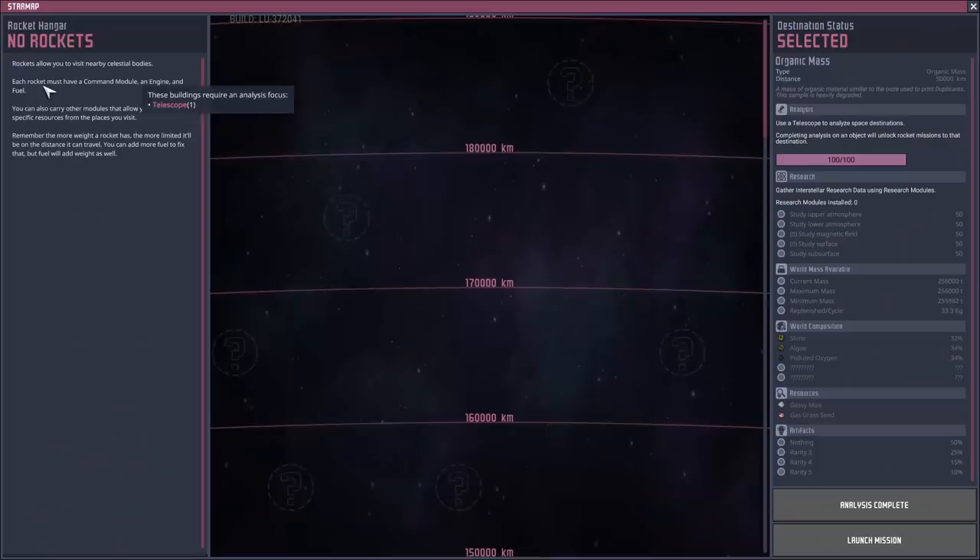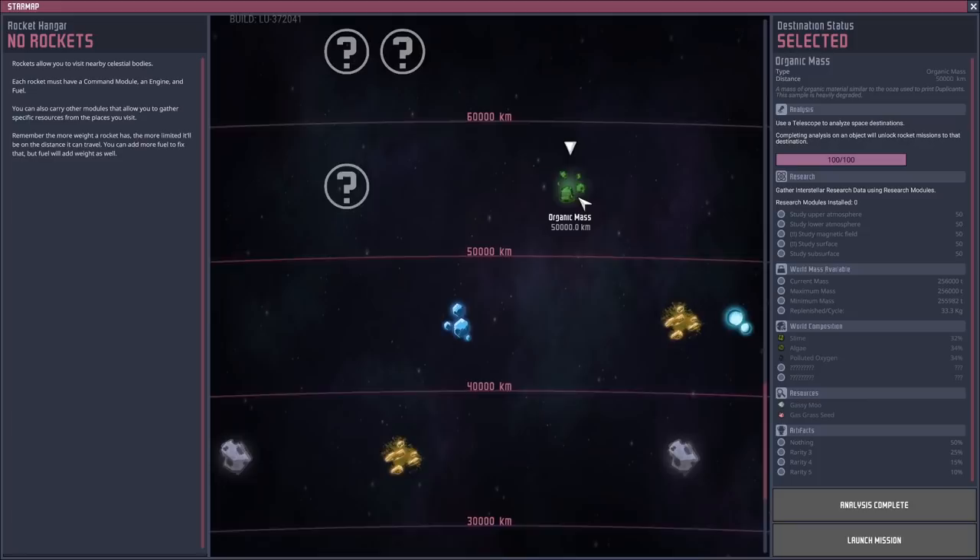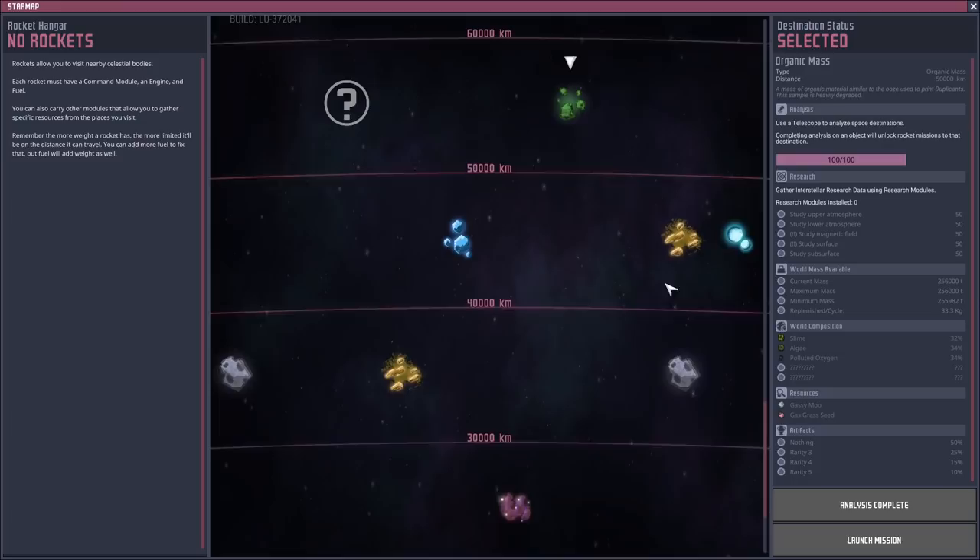The telescope is idle again — that's not good. I was doing some quick math: I need to explore 10 planets to get enough research to hammer out all of the space research.